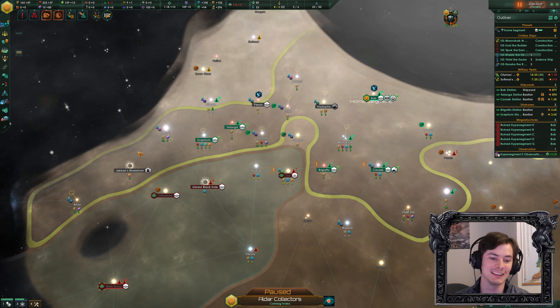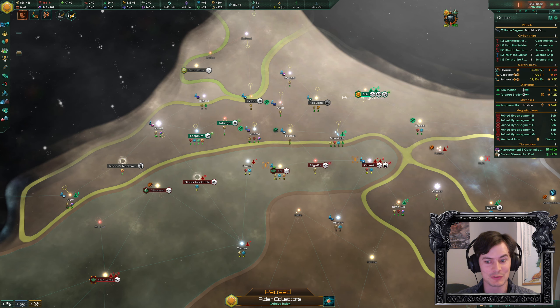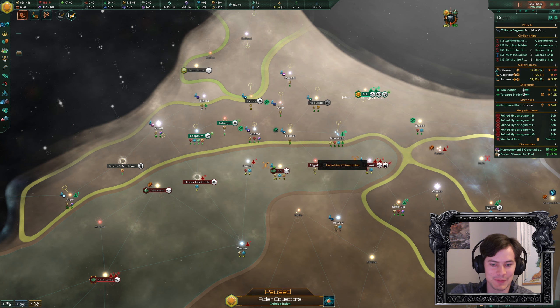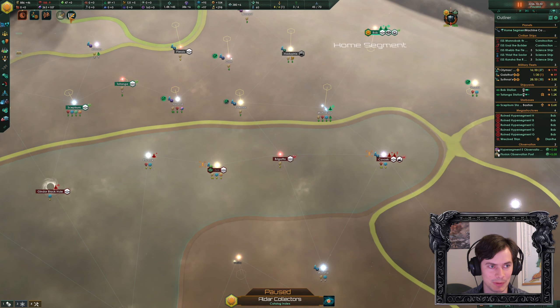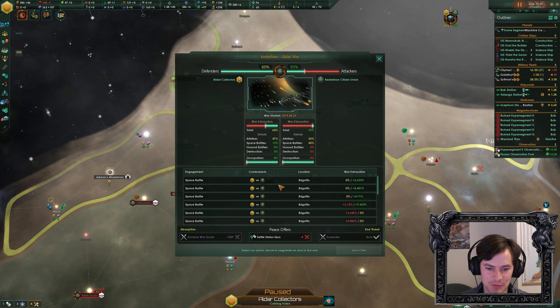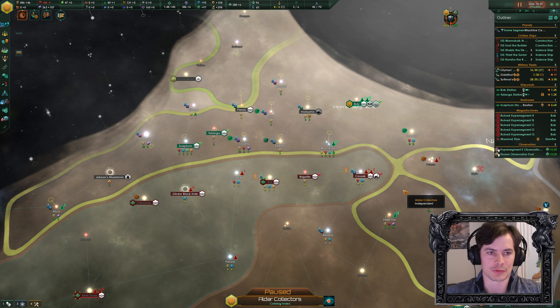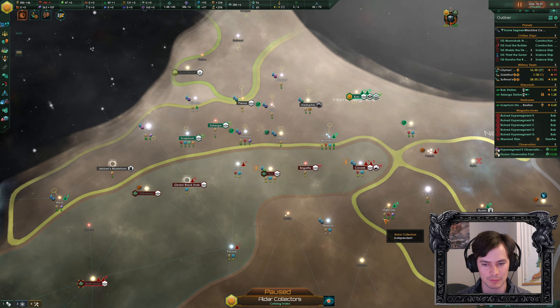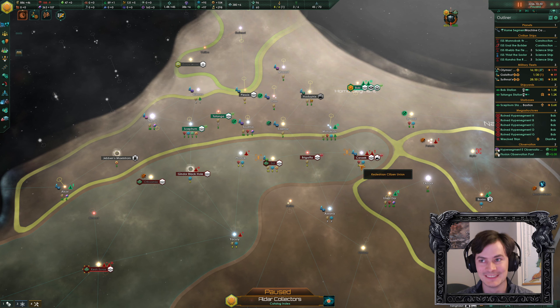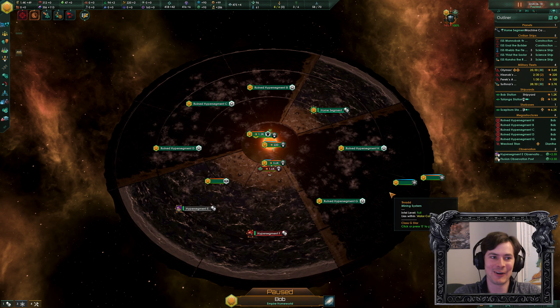We've got destroyers; they don't. I've driven them back on one front, but they've driven me back on the other and broke my big defensive station, which is a big problem. However, we're very close to being able to force a status quo — if I can grab the systems I want, at 100 war exhaustion I only have to hold them for an instant and then force the status quo. That's what I'm banking on, but it's looking tough. The war has raged all the way back to the capital.